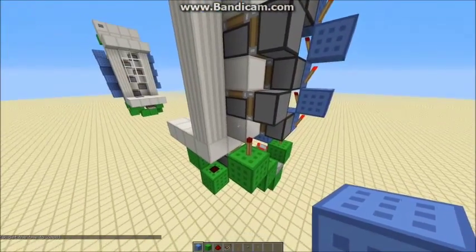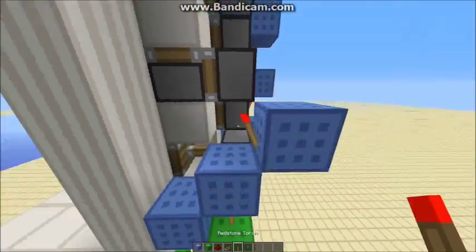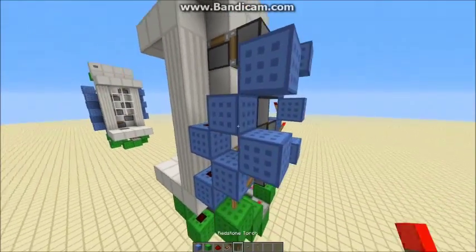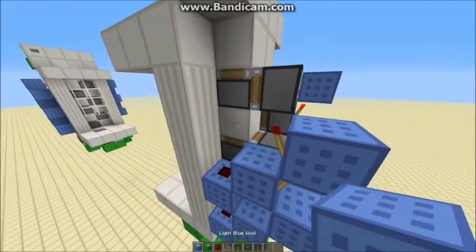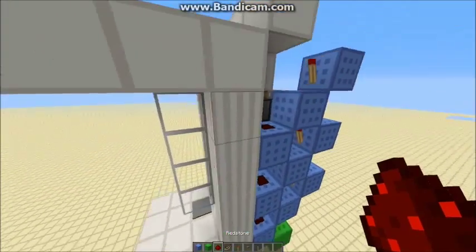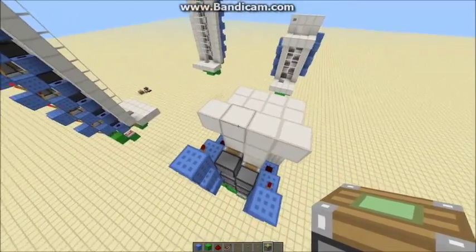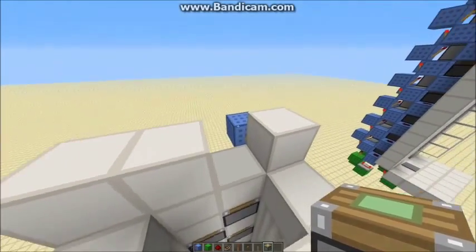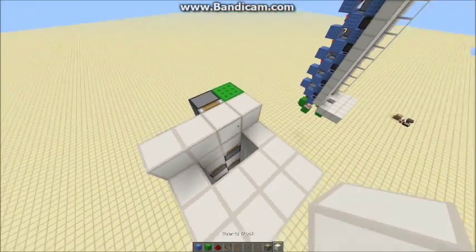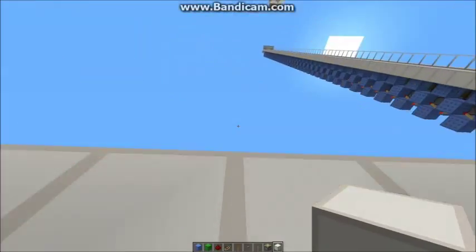Build the same on the other side but staggered up one level. Then at the top I'll show you the setup which pushes you off at the end. Find your highest piston — for me it's this one. Break off that block, place the block on top of this torch, and then just a piston. Now when you go up, you get nicely pushed into it and then nicely pushed off at the end.